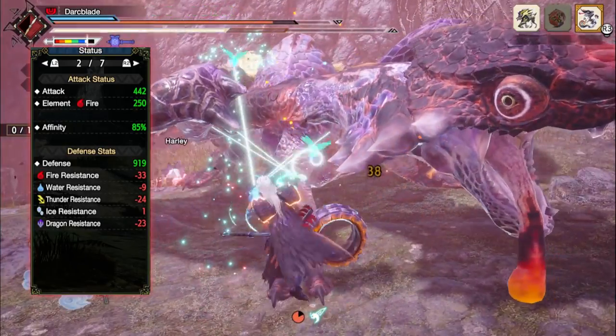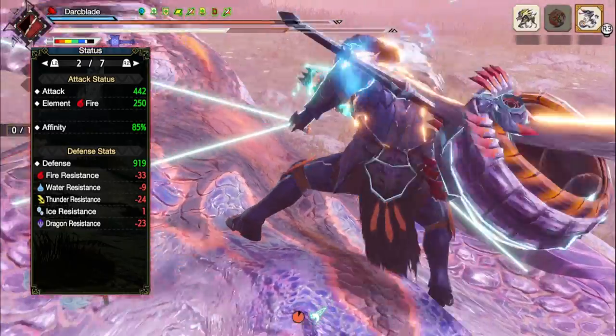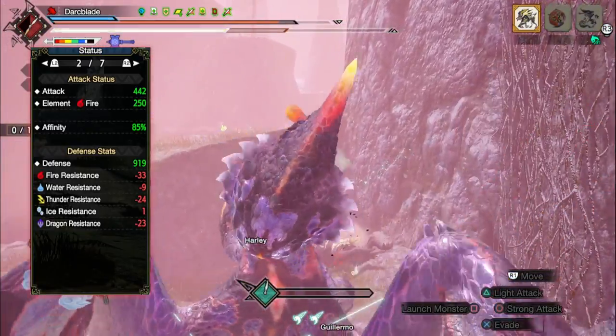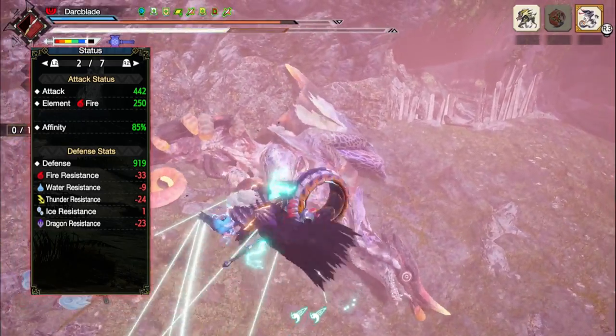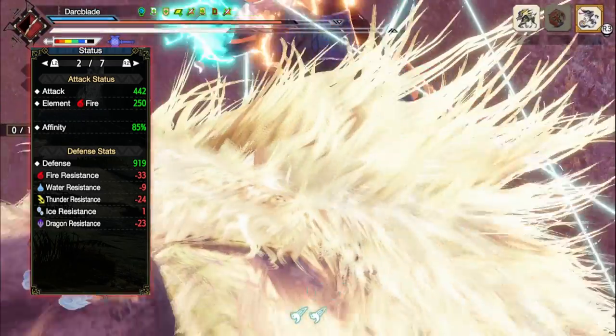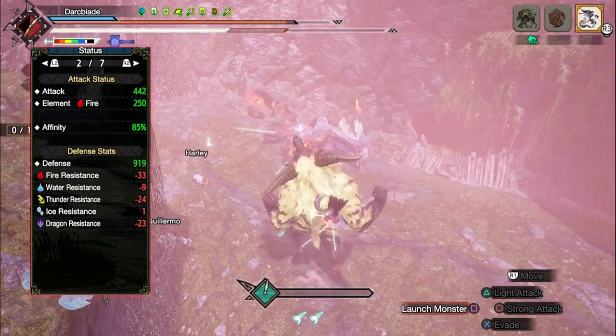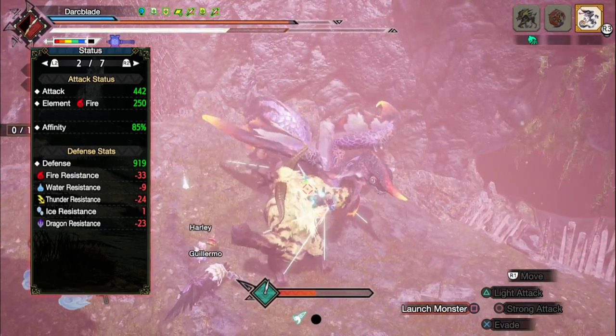Now when it comes to the switch skills, you can go with whatever you want, but this build relies on the Charge Switch Courage switch skill. I'd also recommend the Impact Burst Siltbind Attack 2 to help increase our damage. I also personally like the Keeping Sway Siltbind move as well, as it's great for repositioning and avoiding attacks.